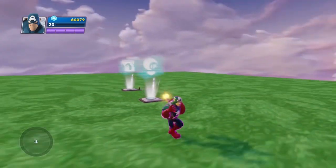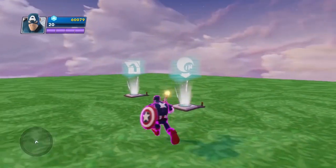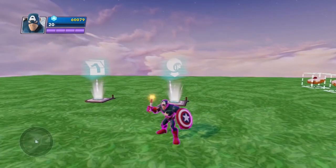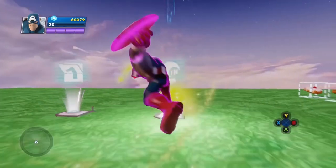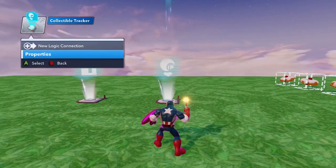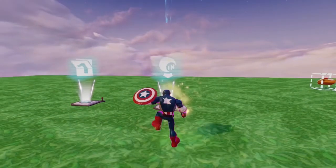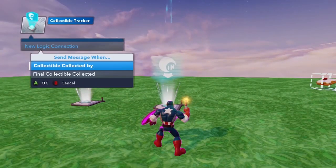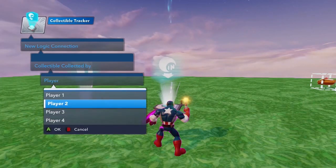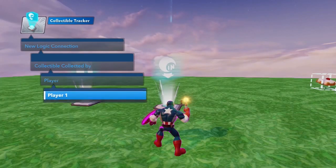You'll also note here that I can even specify what kind of person can activate the logic that's attached to picking up a collectible specified in this collectible tracker. When I go into my properties, I've specified that I want it attached to these Dunbrock pastries, which is my personal favorite new collectible in the game. And I'm going to go into the logic, say new logic connection, collectible collected by — so I can say any, I can say player and specify one, two, three, or four, so only the player I specify will be able to fire off the logic attached to that collectible tracker.